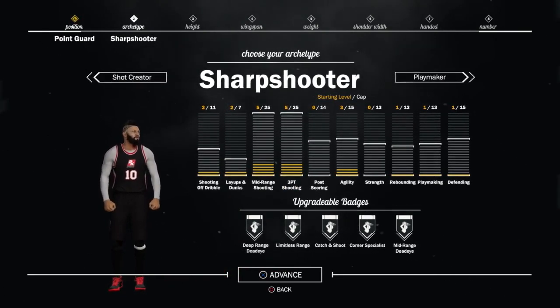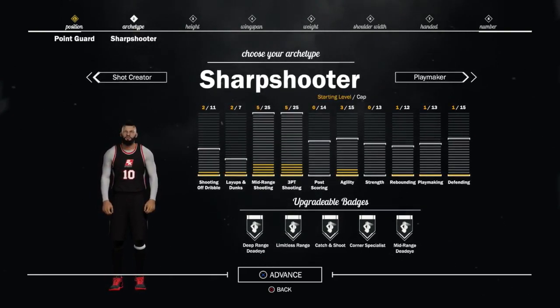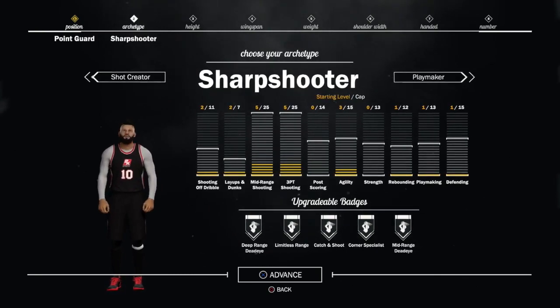Now you see the badges — you get Deep Range, Dead Eye, Limitless Range, which is overpowered on Hall of Fame. You also get Catch and Shoot, Corner Specialist, Mid-Range Dead Eye. All those badges are overpowered, really good. So go with the sharpshooter.